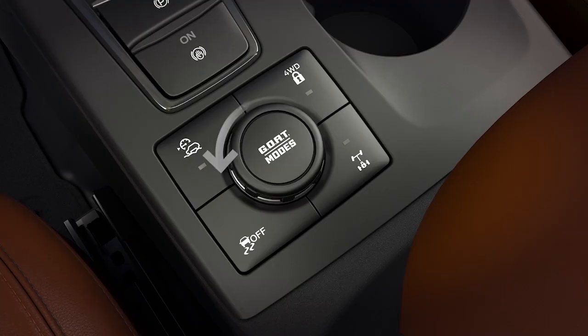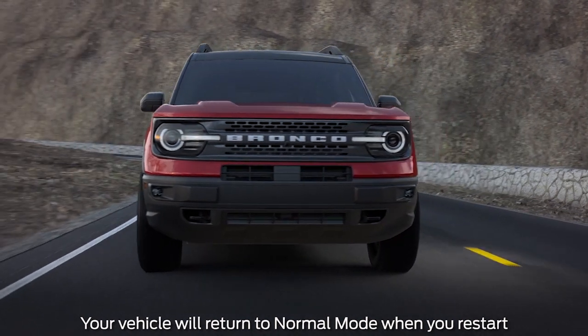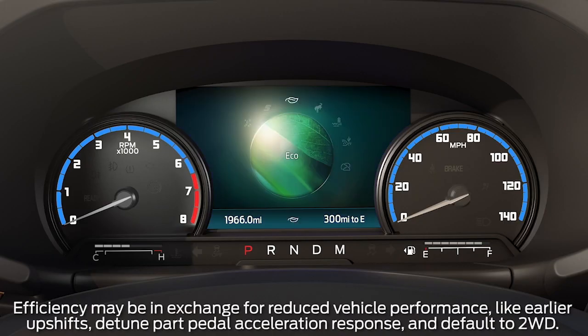Turn the GOAT mode's dial left or right to switch modes. Normal mode is for everyday driving and provides a balance of excitement, comfort, and convenience. Next up, Eco mode is designed to help reduce fuel consumption and deliver maximum efficiency.